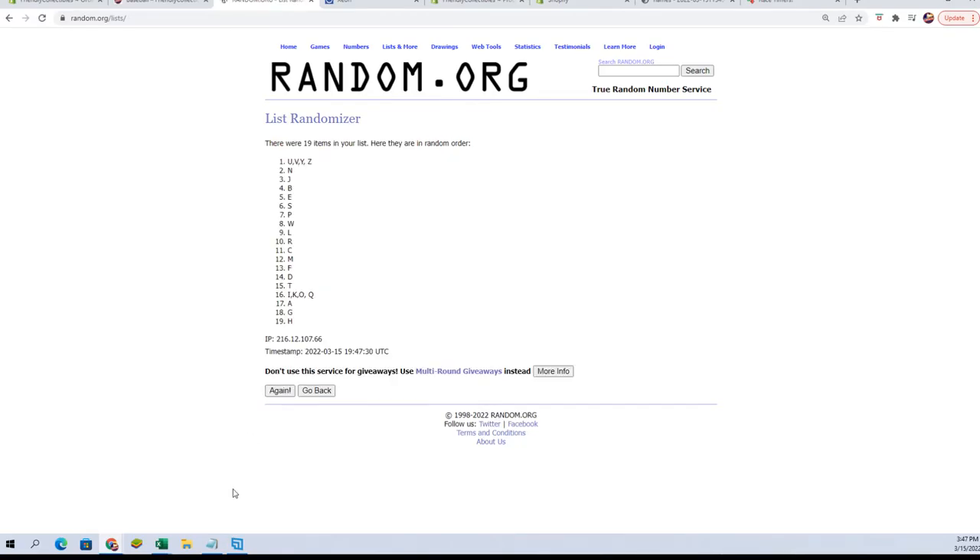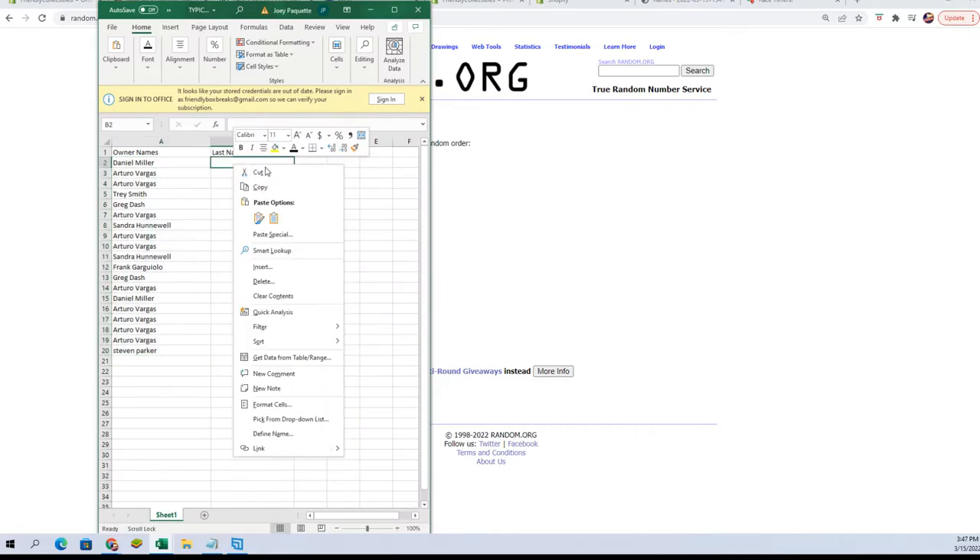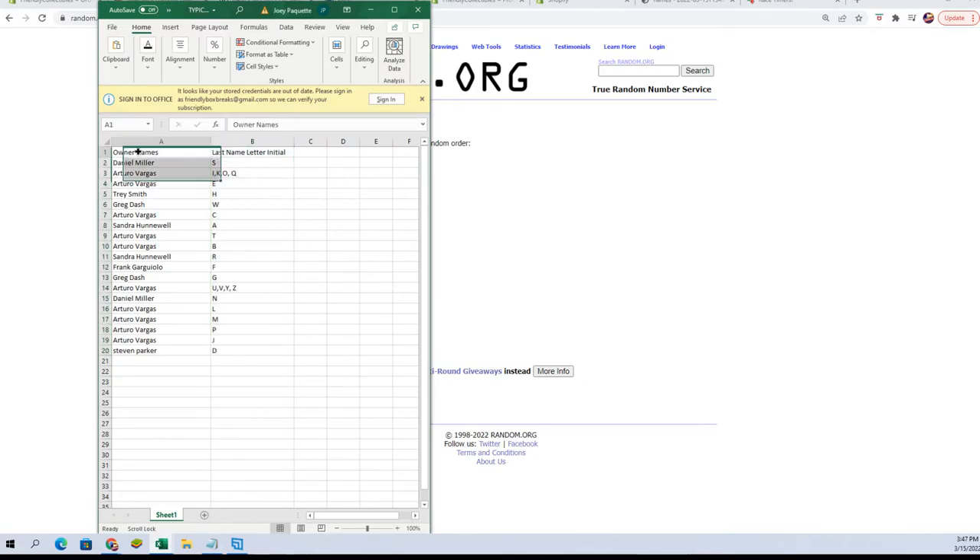And seven times — there's one, two, three, four, five, six, and seven. All right: Daniel M, you have the letter S. Arturo V, you've got the I, K, Q, and E spots. Trey S, you've got letter H. Greg D, you've got W. Arturo V, C. Sander H, A. Arturo V, T and letter B. Sander H, letter R. Frank G, letter F. Greg D, letter G. Arturo V: U, V, Y, Z. Daniel M, you've got letter N. Arturo V: L, M, P, J. And Stephen P, you've got the letter D.